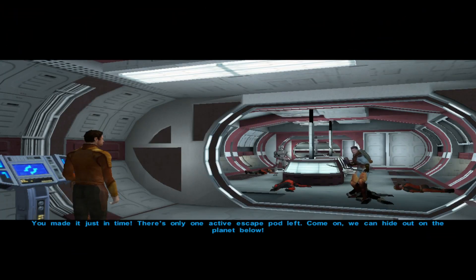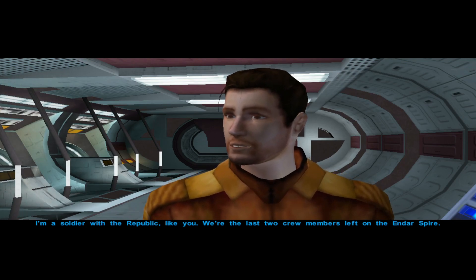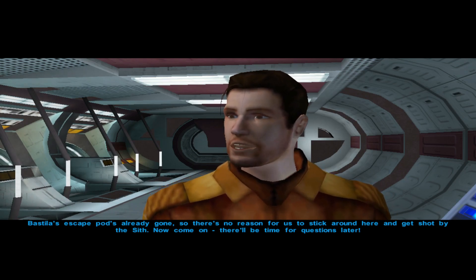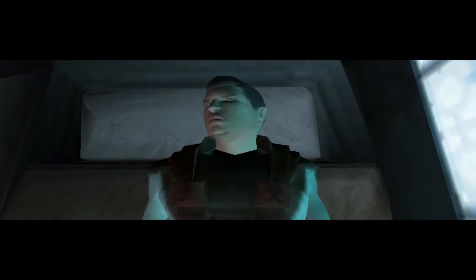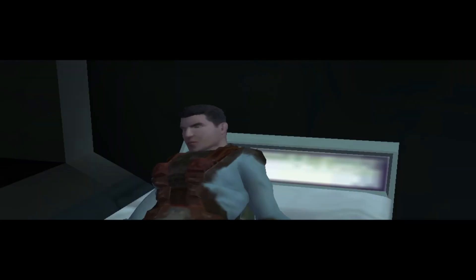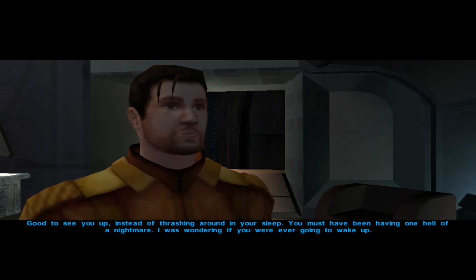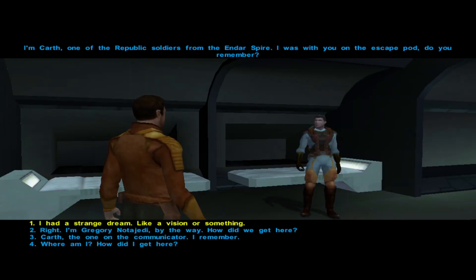I could dual wield now. You've made it just in time - there's only one active escape pod left, come on, we can hide out on the planet below. I'm a soldier with the Republic like you - we're the last two crew members left on the Endar Spire. You're forgetting about my robo friend! Stick around here and get shot by the Sith. We made it - oh, there goes our friend. Every time this game goes to a loading screen my monitors absolutely freak out - I'm gonna have to figure out how to stop that.